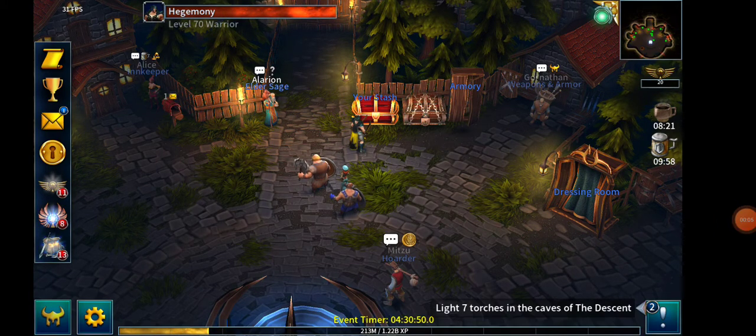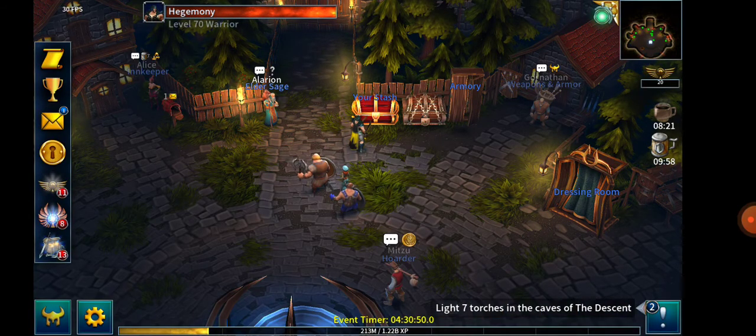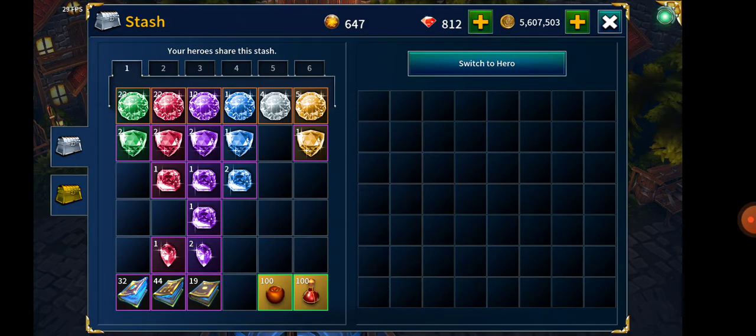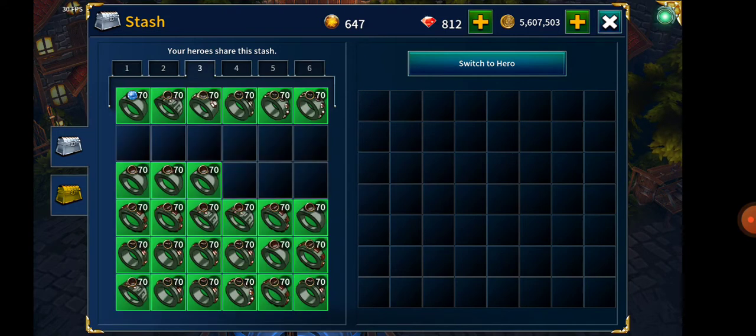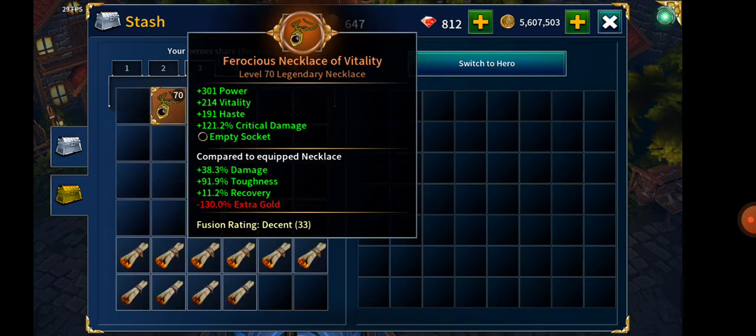Hey guys, welcome to today's video. I've noticed in Discord that lots of people are asking about ring fusions and how to make a good ring, endgame ring or NB ring. So in today's video I'm gonna show you how to fuse a ring without jewelry boxes. I already used my jewelry boxes to craft a necklace for my main warrior toon.